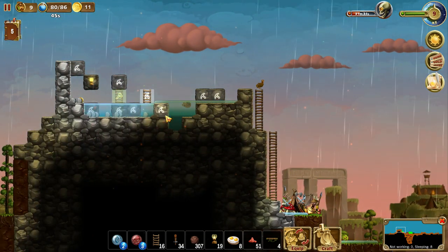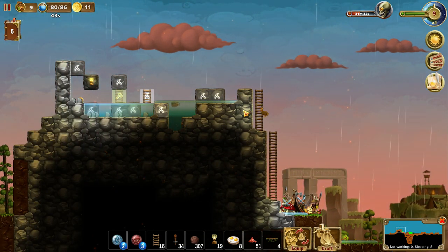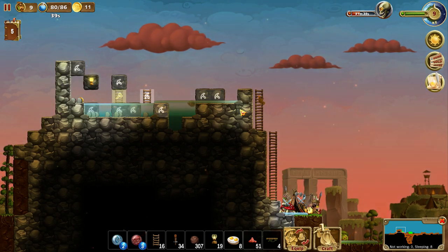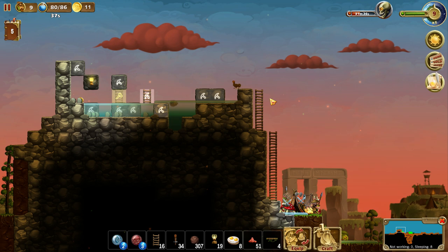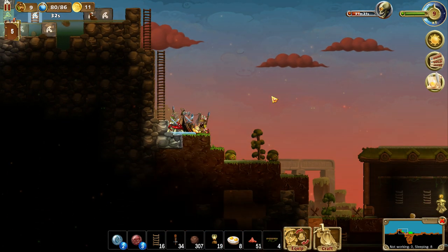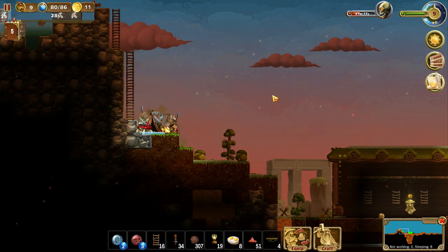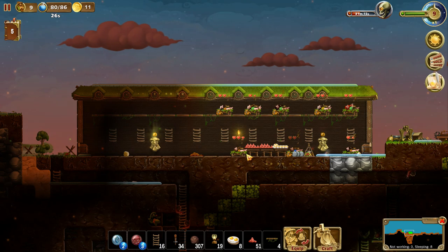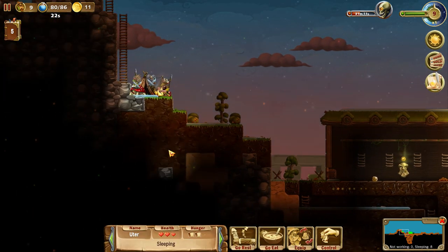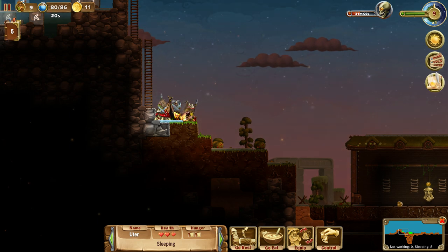It's raining now, so this should be filling up with water, right? Kind of? Not really? And now night is upon us once more. We should just get through this little bit of night — destroy the goblin encampment — and then we'll be good to go!